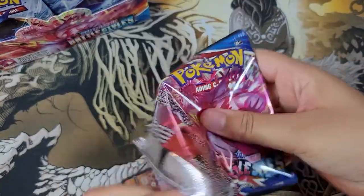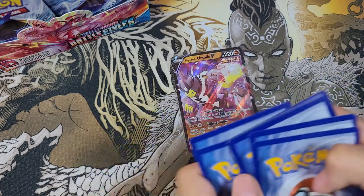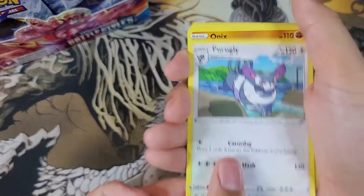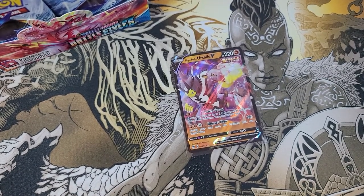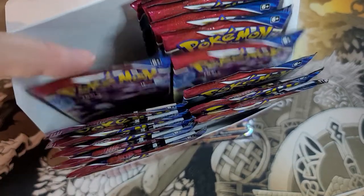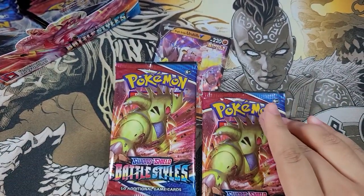How many packs was that so far? Three packs. Steel energy — put it in the camera so we can see what you're getting. Whirlipede and a Drampa — boring, boring, boring. Never get nothing. What pack are we on? I think we have two more. I picked on this side — do I want another Tyranitar? Tyranitar on the right side — Tyranitar versus Tyranitar from the left side.